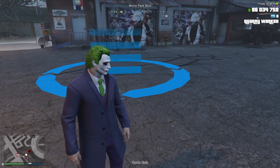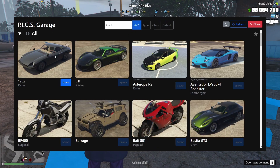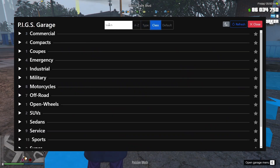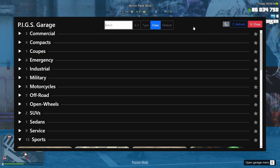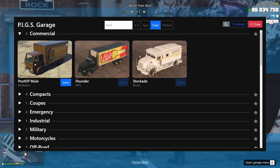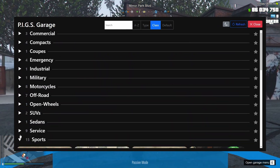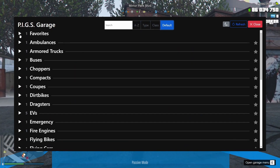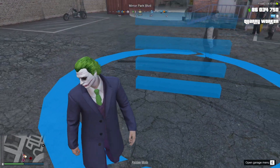The garage is now set up in a new default layout. You can sort it A to Z, by type, by class, or you can search for specific vehicles — like searching for the Roosevelt, for example. That's how that works. The one downside to this new setup is that you don't actually have the ability to sell vehicles. You can still favorite vehicles using the little star, and favorited vehicles show up at the top so you don't have to scroll down to find them.